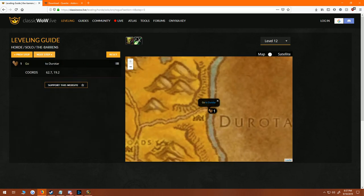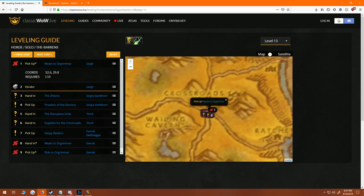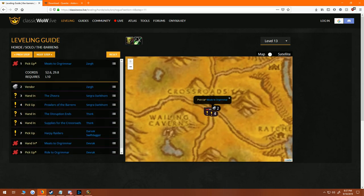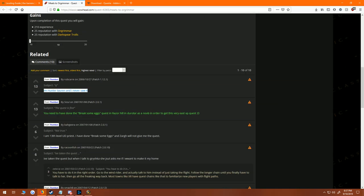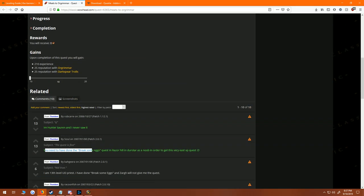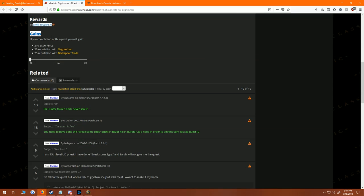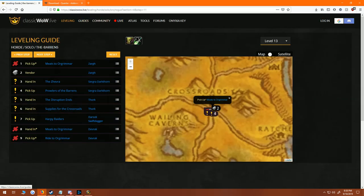You guys can get a look at what I'm doing right now in the game. Right here — I just turned in all of these quests, and the guide gives you specific things you need to do. Right here you'll see I need to pick up 'Meats to Orgrimmar,' which is by Zarg. You can actually click these quests and they take you to more information, so you'll have comments from other players, a description, progress, completion details, the rewards you get, and your gains from completing the quest.